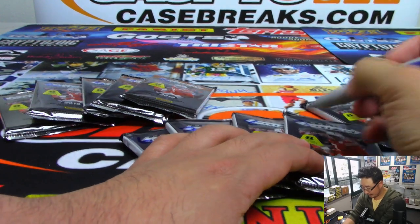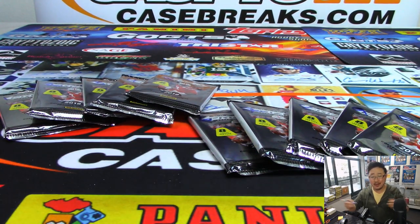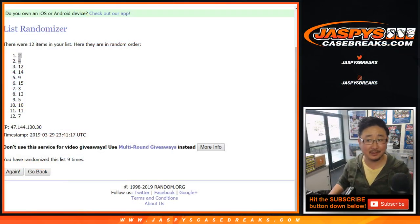If you look at the list of breaks, you can technically go to one of the pick-your-team breaks and get the cheapest team. Although it doesn't say anywhere — let me check. It doesn't say. Well, I'll put it in there. Sorry about that.